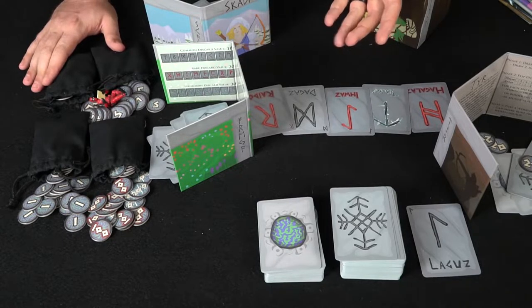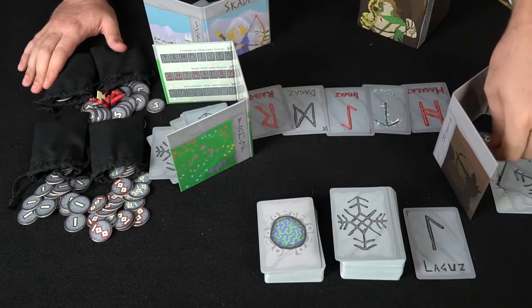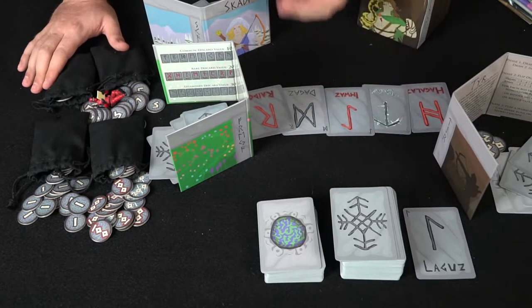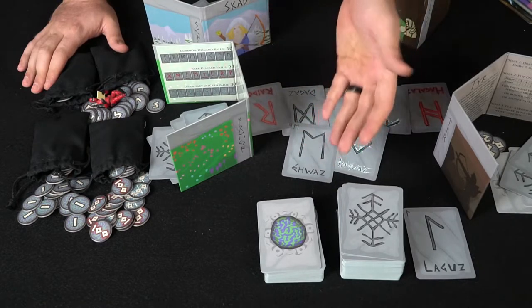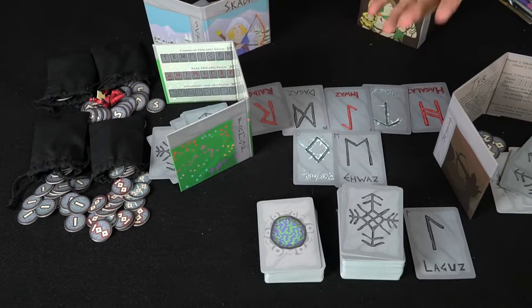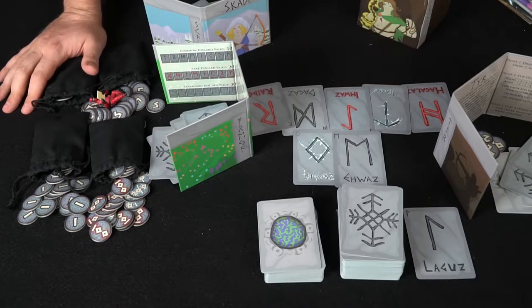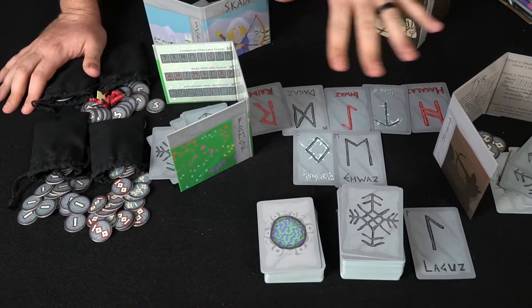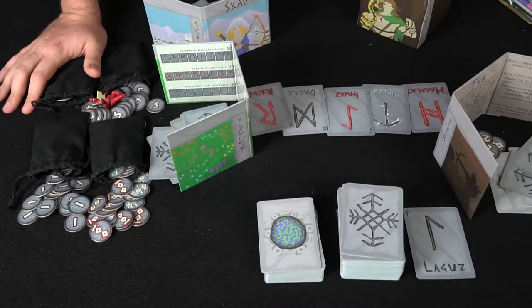Then players bid on that discarded rune in a silent bid — you put your runes forward, and whoever bid the most gets that rune added to their hand. After that, you do the rune flipping phase: in a three or four player game you flip one rune, in a five player game you flip two, six player you flip three, and so on. Then everybody does a bidding phase where everyone reveals their bids except the nominator. The person with the highest bid gets the rune; if there's a tie it's bid again. The nominator can choose to buy out everyone and take all the runes, or allow the highest bidder to take one and then choose to buy out or let the next highest bidder take a rune as well.